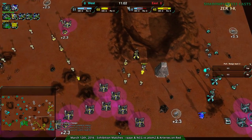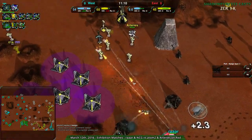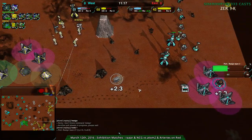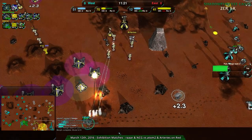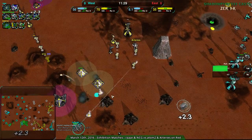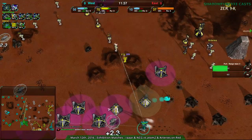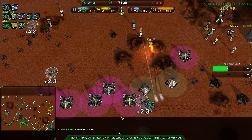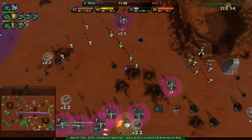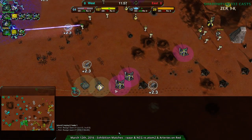East team is definitely way behind, even considering the production difference. That was a powerful commander push — when Rara has the commander push supported by a teammate, it's terrifying. Rara's usual weakness is no follow-up after the push, and racketeers or anti-heavy units can break it. But with North Chilean G providing cover and a more standard army behind it, there was something solid — it wasn't just a rushed gamble.